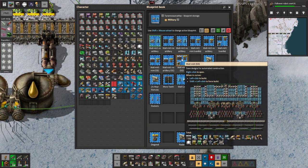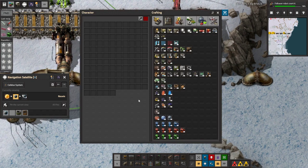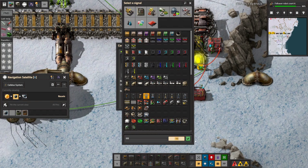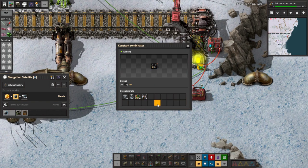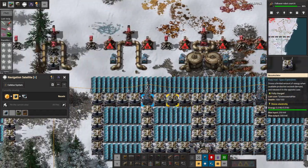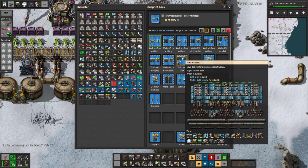What else we got? Substations, big poles, combinators and switches — we're gonna need another one of these. Substation, big pole, combinator — I think it was a decider combinator — and switches. That's what we need for the latches that we use for the power management, not that we're using any of those just yet. And then lights. I think that's it.